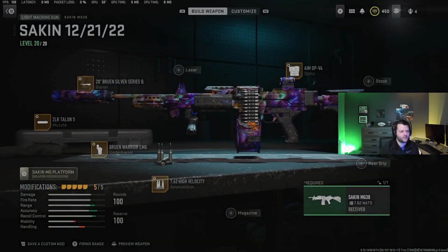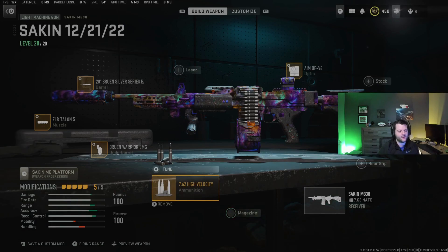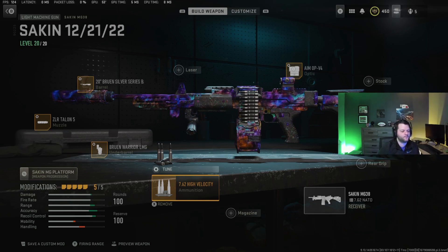It has a little bit of side-to-side recoil, but that's the SAKIN and it's always been like that. Here we're tuning everything for damage range, bullet velocity, and recoil control. Most of my long-range weapon loadouts are tuned for those things because you're going to be using them at like 70 meters a lot of times. Pretty standard attachments on this one — if you've seen a meta loadout for the SAKIN before, this is pretty much what everyone is using.